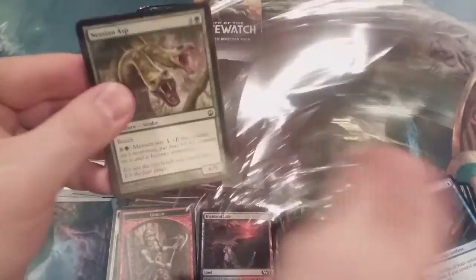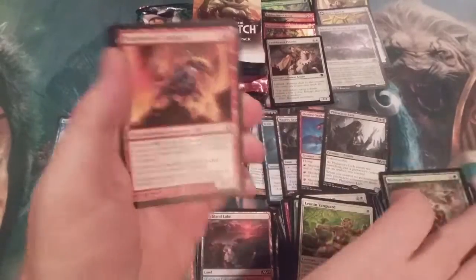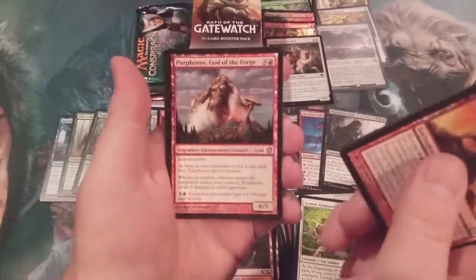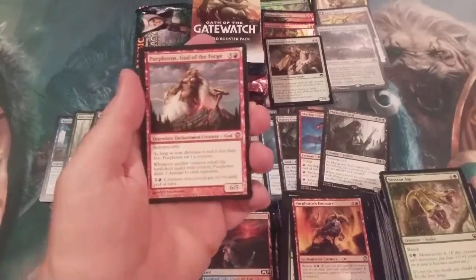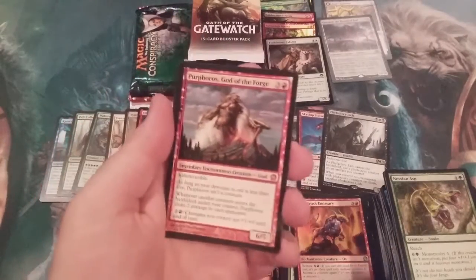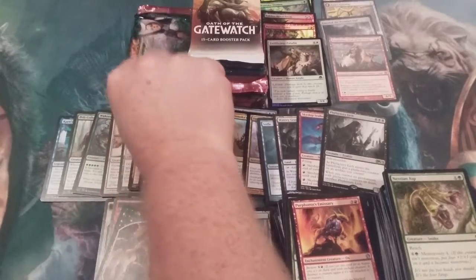Next up is Theros. Dare we call for a god? Dare we call upon a god from Theros? I think we do — let's see if our call is heard. Evangel of Heliod and... oh, my God, are you kidding me? We called, he picked up the phone — Purphoros! We are on fire here on episode number 75, just cracking home run mythics almost every other pack. Bam! Purphoros — do we know how to throw a celebration or what, folks?